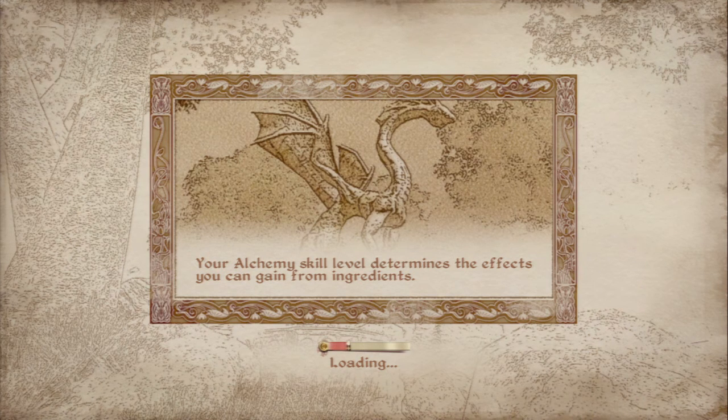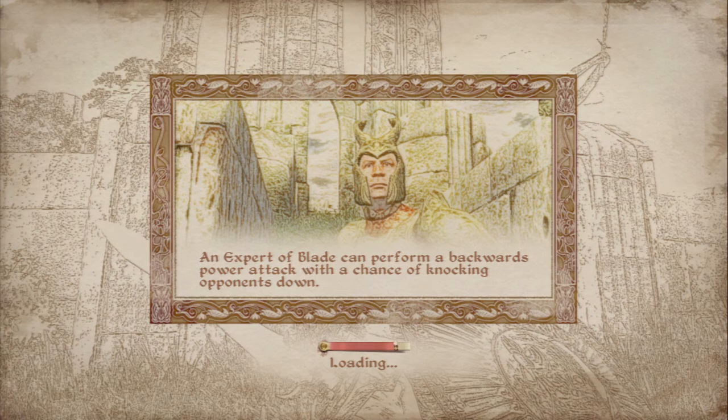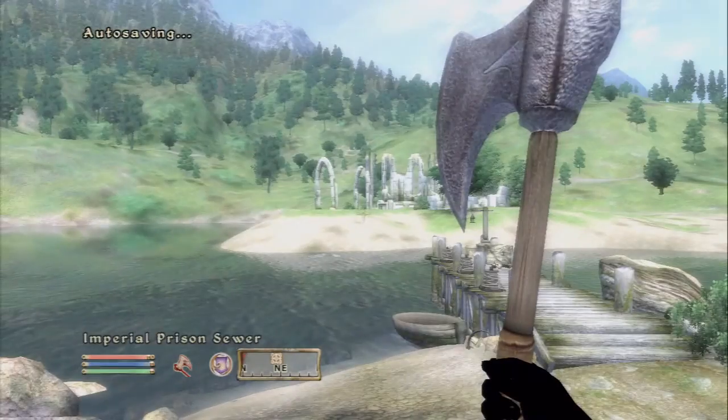Having a higher luck and a higher personality starting out makes it a little bit easier when you're doing the speechcraft stuff — to get NPCs to like you better. It actually gets you a better overall starting disposition.